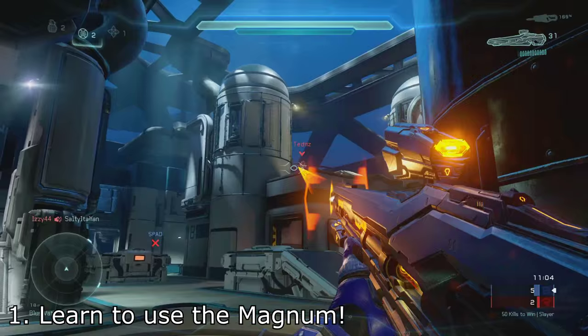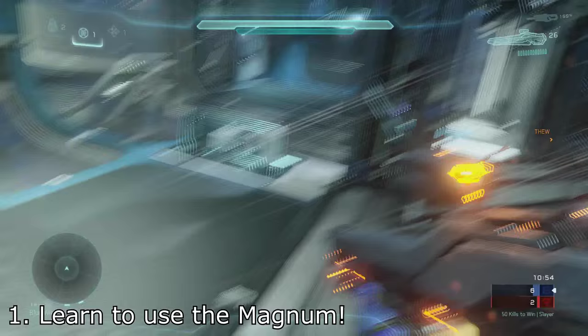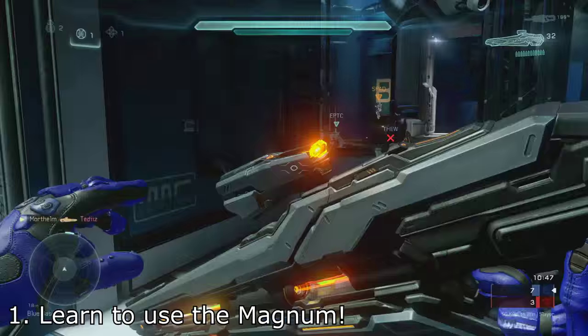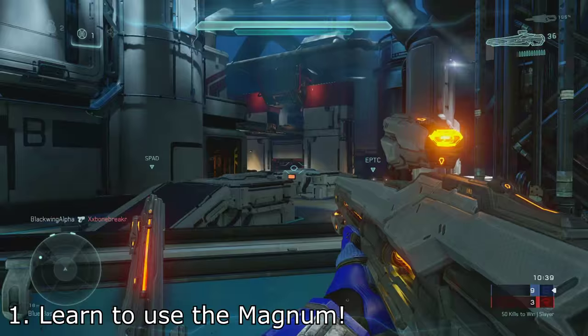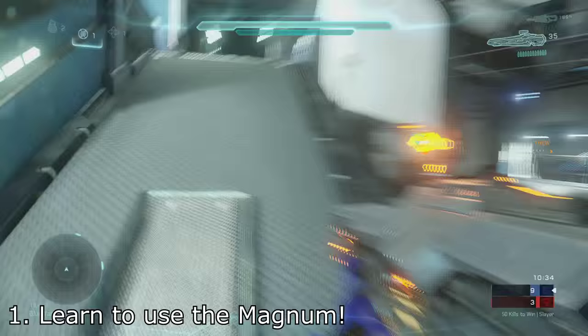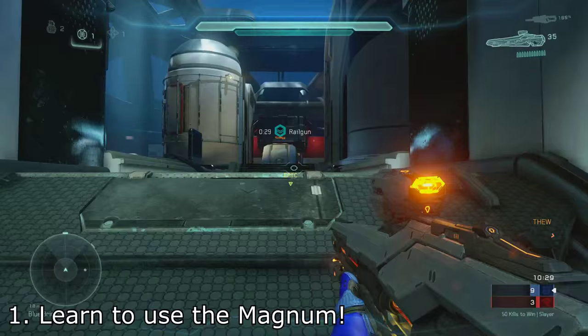The only true downside of this weapon is that even if you have a full magazine, you're going to get only 2 kills at most before you need to reload — and that's assuming you're fighting 2 players with full shields. If you combine it with grenades or fight injured players, you'll get more. It has a 12-round magazine and requires 5 shots to kill — you do the math. But it's still a very good weapon, and while it technically gets outclassed by weapons like the battle rifle and DMR, in most one-on-one confrontations it's a solid, reliable choice.